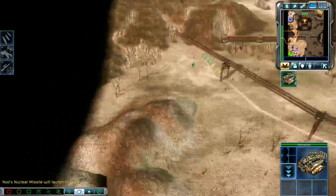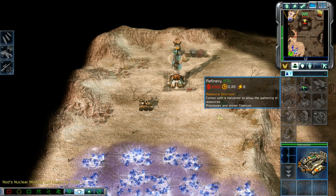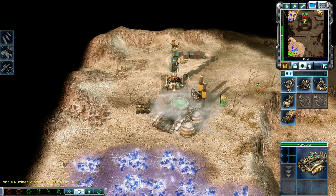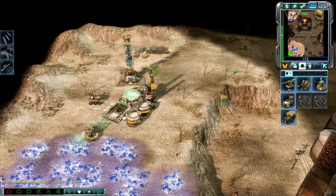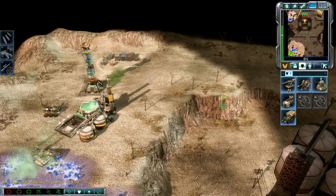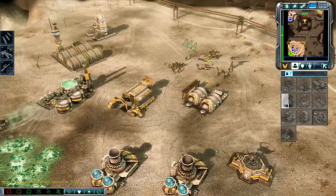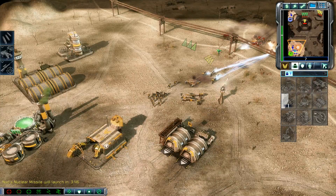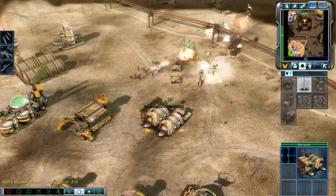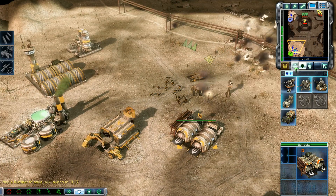Careful with this stuff. Construction complete. Construction complete. Enemy unit sighted. Unit under attack. Our base is under attack. Construction complete.